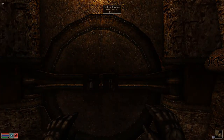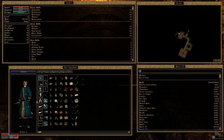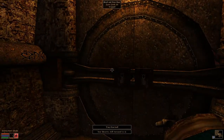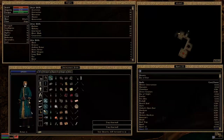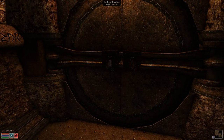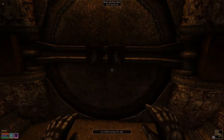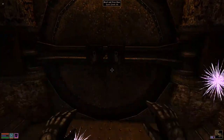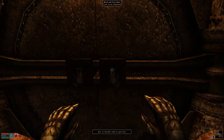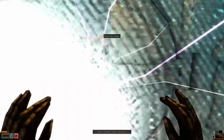One thing we can definitely do is untrap the door. My security skill increased. We can try to do it like this, but it also means we can only have one shot — literally.